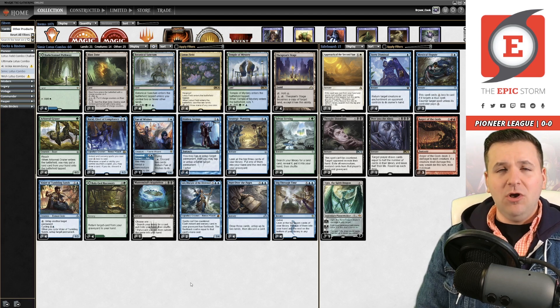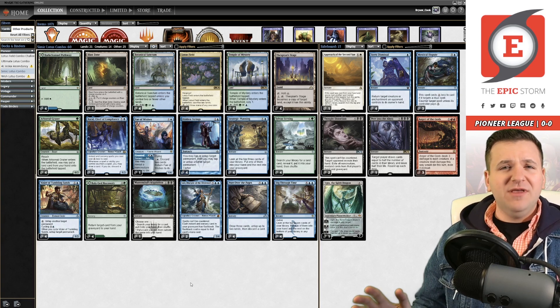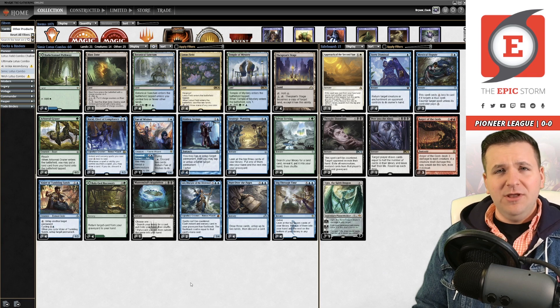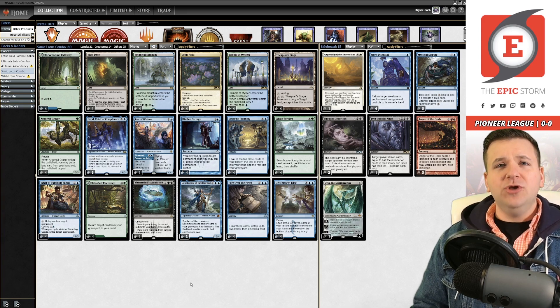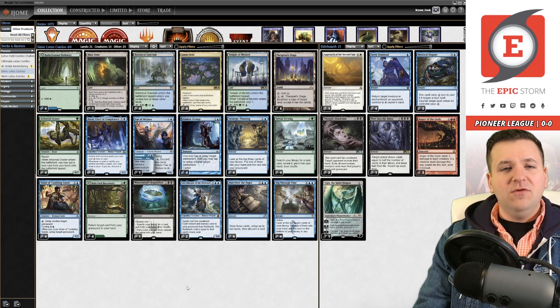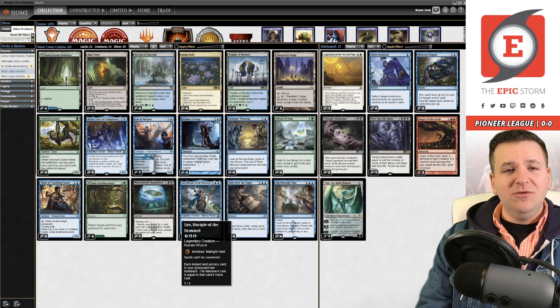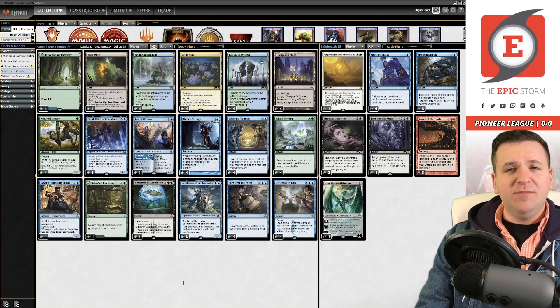The Emergent Ultimatum build also costs seven mana to win, but it requires running clunky cards like Omniscience. When you actually play those builds, it's not as simple as counting to seven — you need to manage triple of one color and double of another twice. It rarely works out perfectly. Here, Leer is quite powerful and can even cost six mana when you have Brawl, allowing you to win with fewer resources.